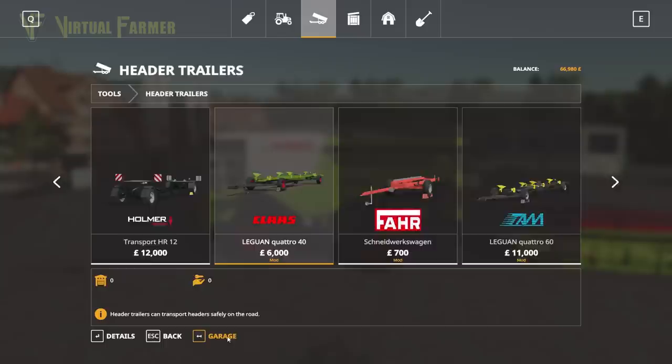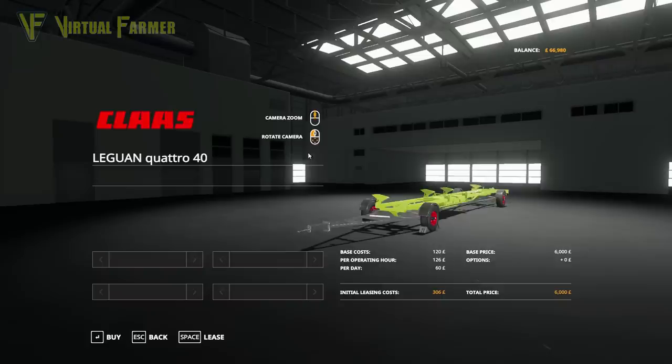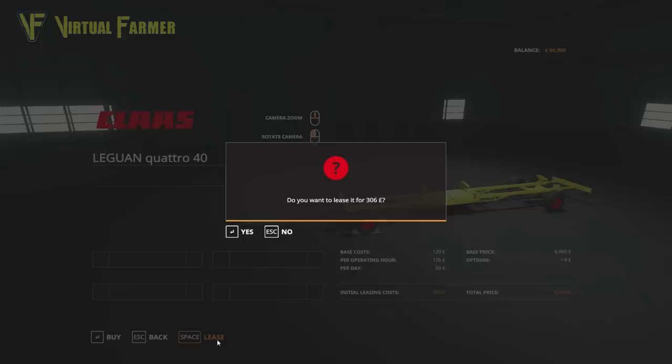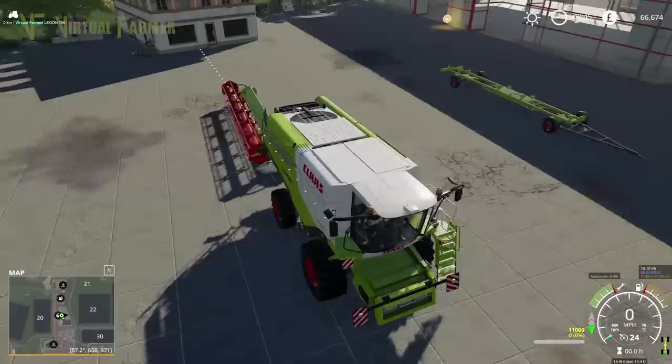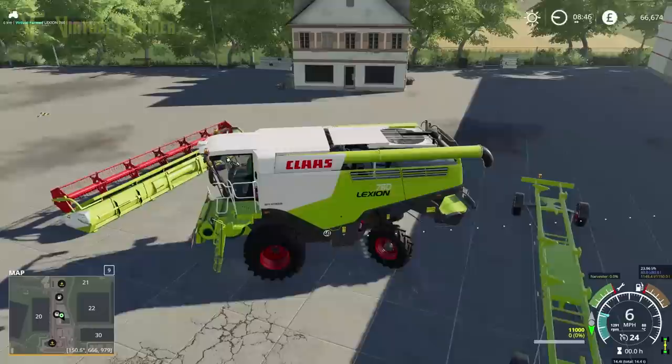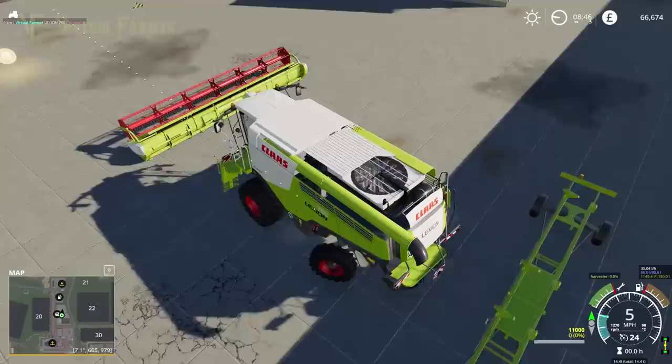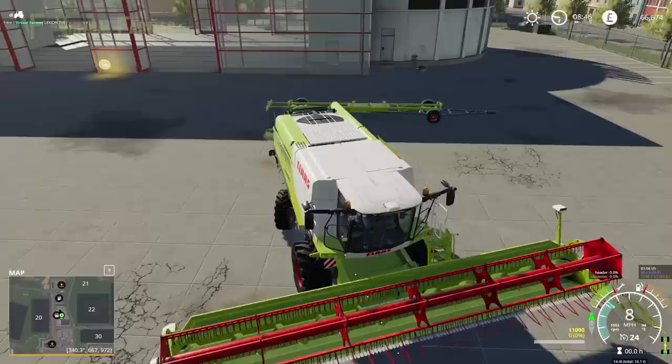We're going to lease a different header trailer instead. We've lost a small amount from the leasing mistake, enough to make me go 'that's not great'. Now we've made things a little harder because our header trailer has spawned the wrong way around, making it harder to get at easily.